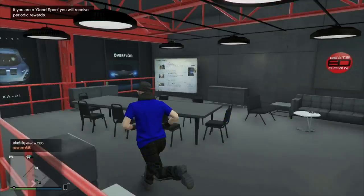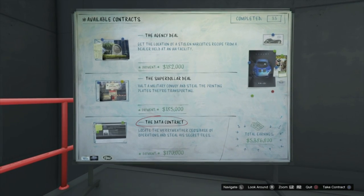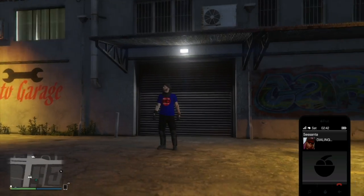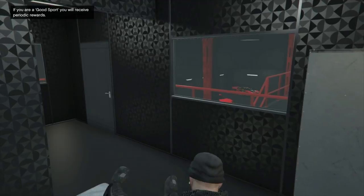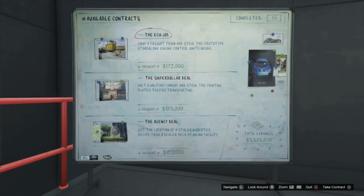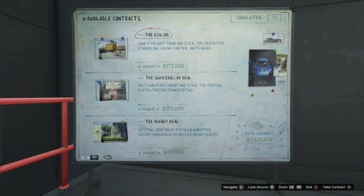When we cancel the job and load into a new lobby we have the data contract and not the prison contract. Again if we do it one more time, after cancelling the job we now have the ECU job instead of the data contract.